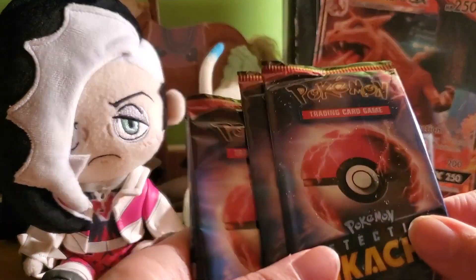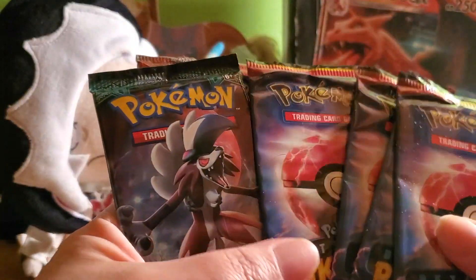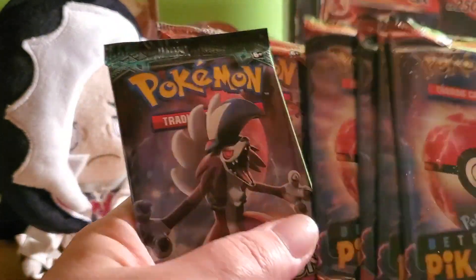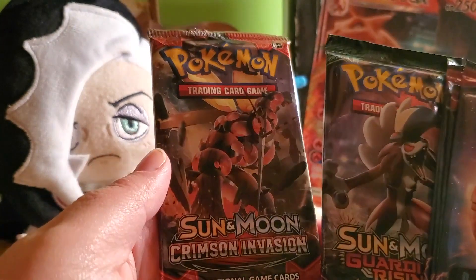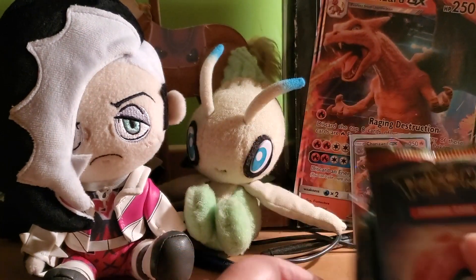Everything you see here came in the Charizard GX Detective Pikachu file. We've got four Detective Pikachu packs, which contain, I believe, three to four game cards, which I believe includes the code. We've also got Sun and Moon Guardians Rising and Sun and Moon Crimson Invasion. All the codes in this box will be going to you guys, so claim it while you can. That's Christmas cheer, especially on a lovely Christmas Eve like this.